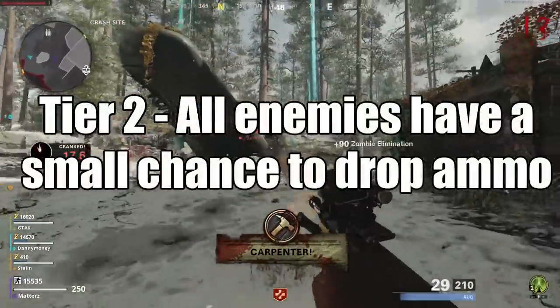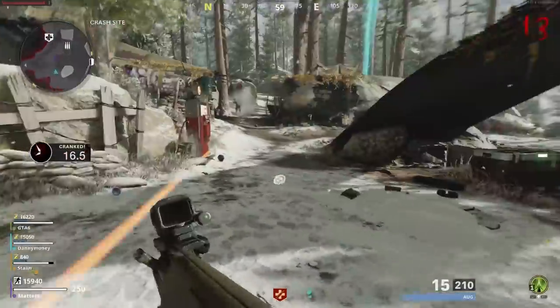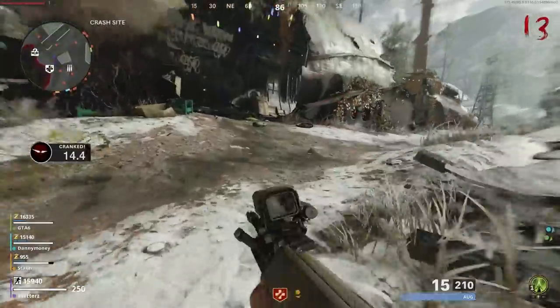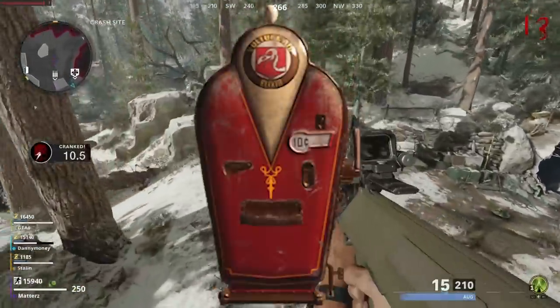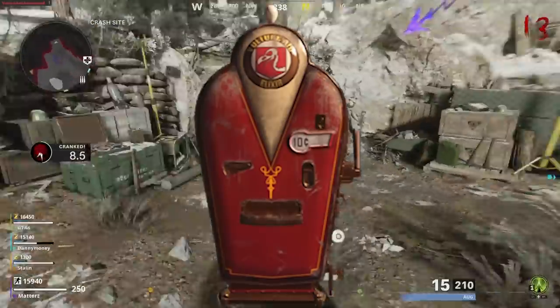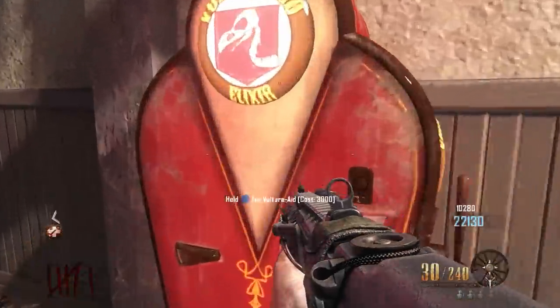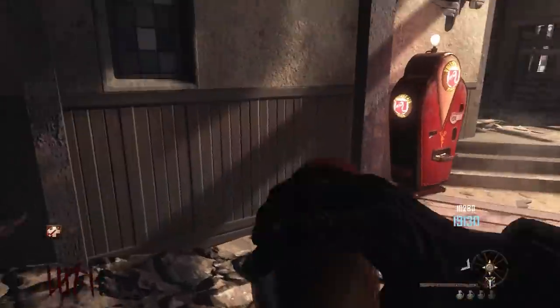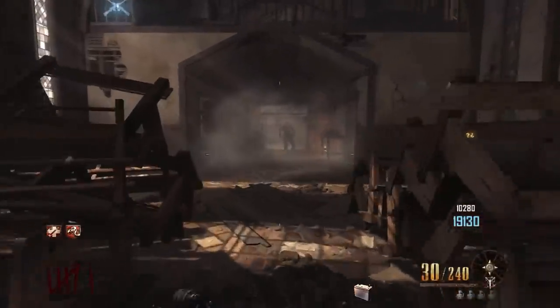Tier 2 is super interesting — all enemies have a small chance to drop ammo. I don't think anyone would ever turn down more ammo when playing Zombies. This feature comes directly from the Vulture Aid perk we saw back in Buried. We thought maybe Vulture Aid would be brought fully into the Mule Kick perk in this game, but it seems like only this ammo feature was carried over in Cold War Zombies.